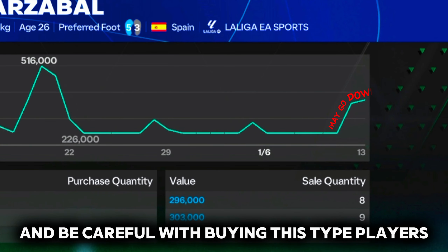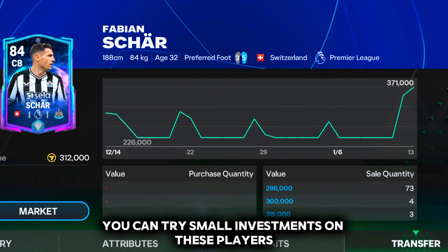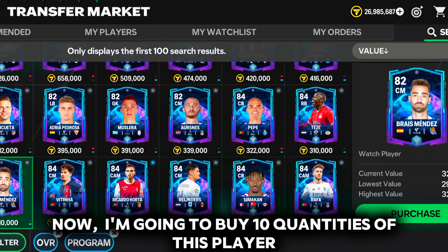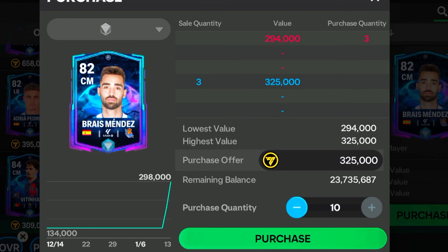Be careful with buying players with this type of graph — their prices may suddenly go down the next day, so don't take the risk of a higher investment. You can try small investments on these players. Now I am going to buy 10 quantities of this player as his price is growing rapidly, and I will sell when his price goes higher and stops rising.